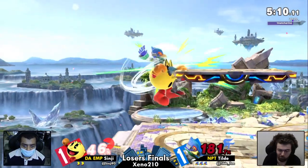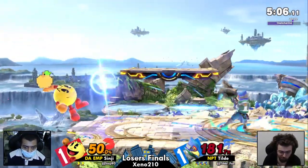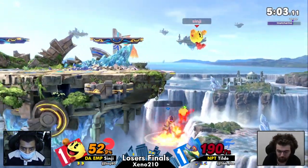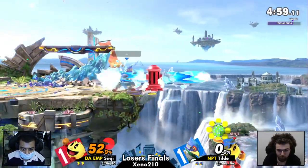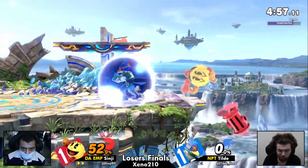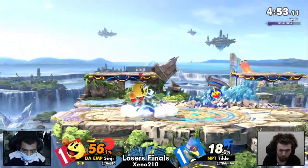Some damage coming out from Tilde now. Ledge trap — no jump, doesn't end up getting the recovery. Big on the orange — orange goes through lasers. That's going to be a missed tech, that's going to be the stock. Only 52%, not too bad of a deficit for Sinji to come back from. Actually looked like the weak hit on that one, so he gave him even less time to tech.